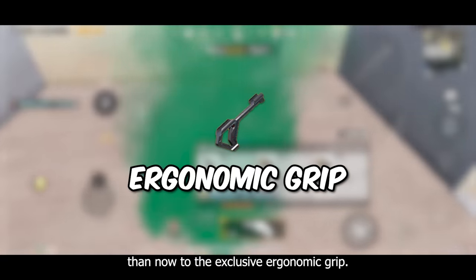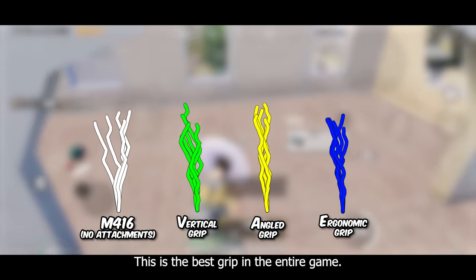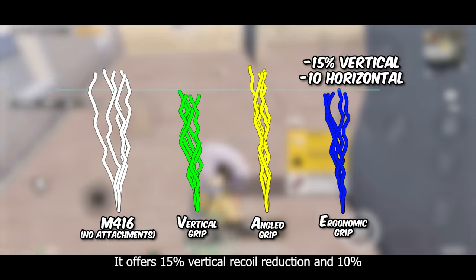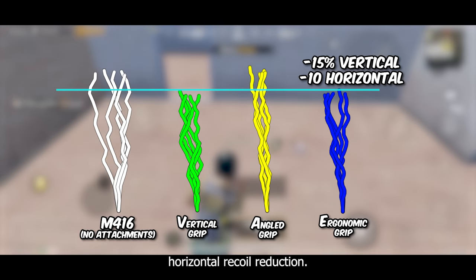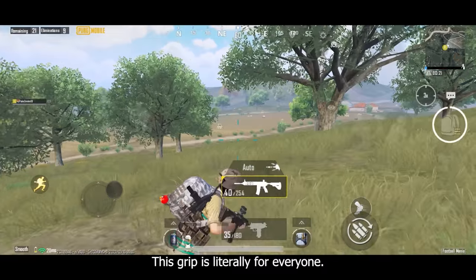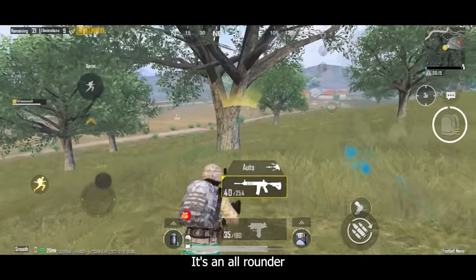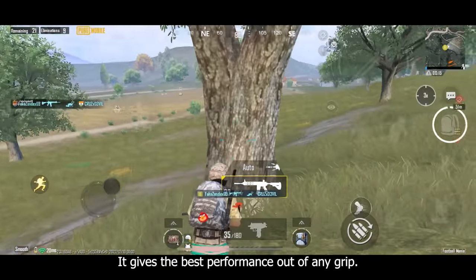Now to the exclusive ergonomic grip — the only way to get this is from market shops. This is the best grip in the entire game: it offers 15% vertical recoil reduction and 10% horizontal recoil reduction, giving it the highest amount of recoil reduction of any grip. This grip is literally for everyone — it's an all-rounder grip that can be used for any range, and it gives the best performance out of any grip.